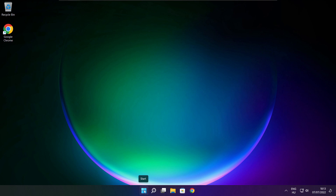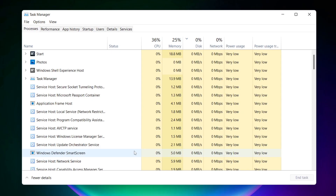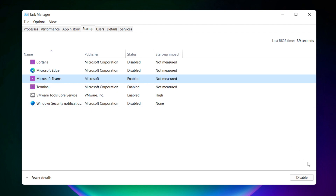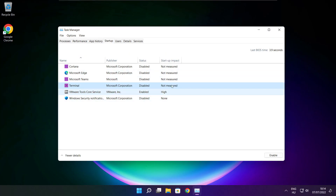Right click the Start Menu and open Task Manager. Click the Startup tab and disable any applications you don't use. Close the window.